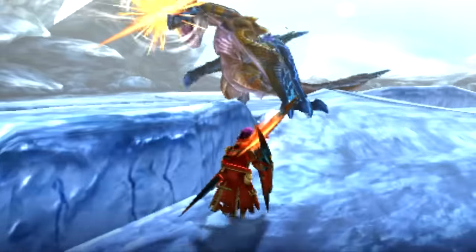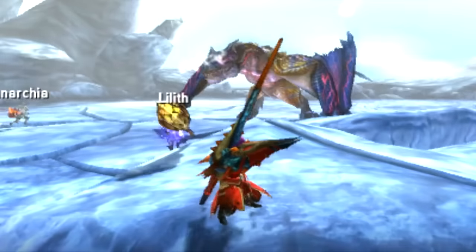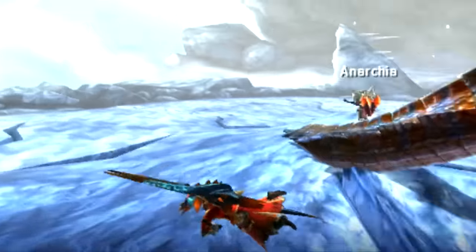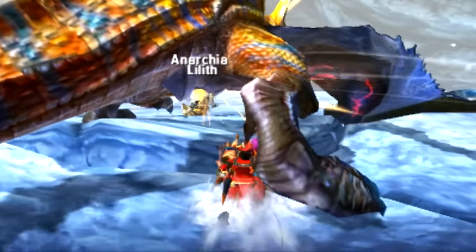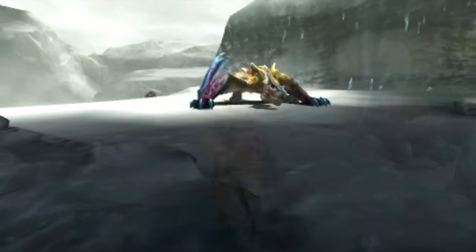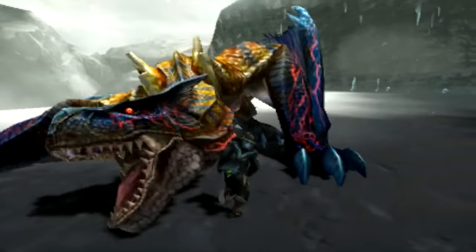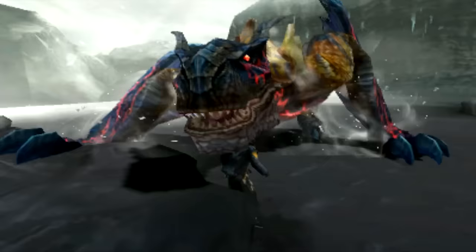There are a couple of attacks this guy has that are worth closer inspection, but for the most part they're relatively the same with slight variance. He also has a real feint where he will charge and go into the position for his tail spin — but he won't actually do it, he'll back off. You don't see it happen often but it is a thing.